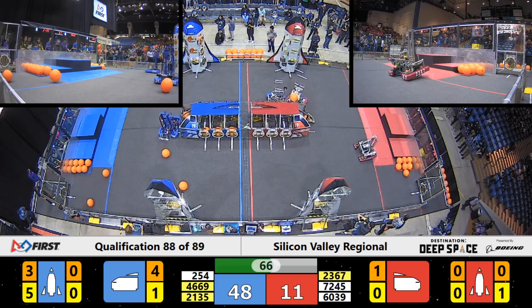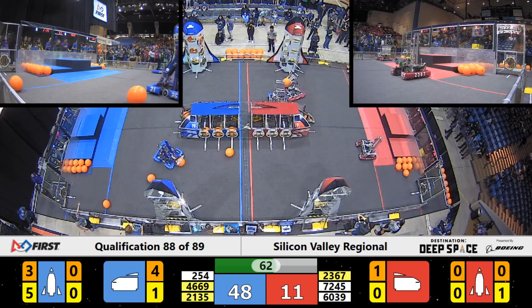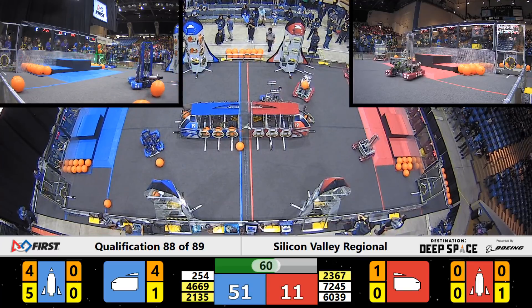Only one hatch panel remaining required to prepare that Blue Alliance rocket for liftoff. Presentation Evasion also in Blue — they're working on the hatch panels for the cargo ship. Three pieces of cargo delivered so far on that Blue Alliance cargo ship, bringing the Blue Alliance score up to 51.